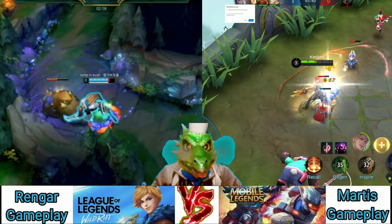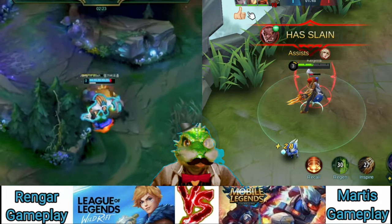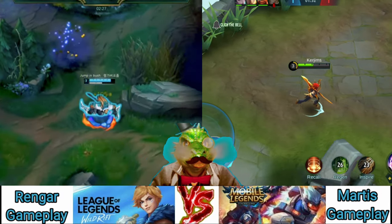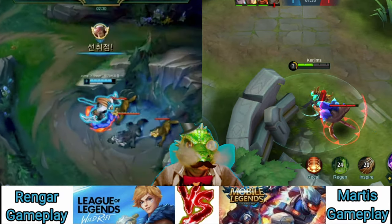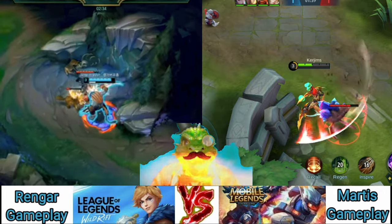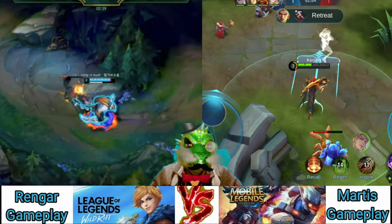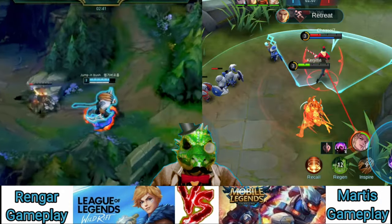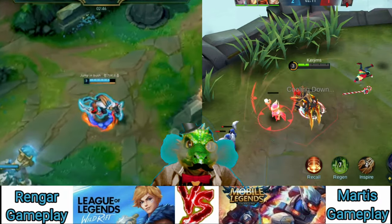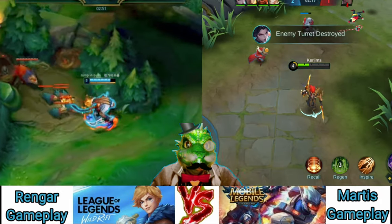While camouflaged, Rengar reveals the nearest enemy champion and can leap to them for a guaranteed critical strike. Moving right along, we'll touch on his two passives: Unseen Predator and Bone Tooth Necklace. Unseen Predator now maxes out at 4 Ferocity, and leaping to enter combat gives him one stack right off the bat. After using any empowered ability, the Stabby Tabby gains a burst of movement speed to keep the hunt going. As for Bone Tooth Necklace, trophies now increase Rengar's overall damage, but only stack on unique champion kills.